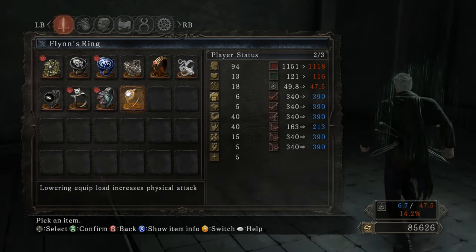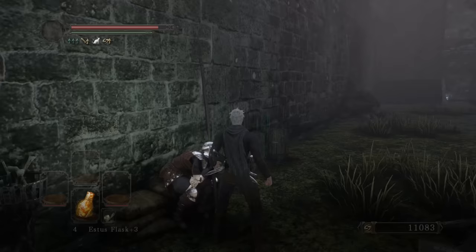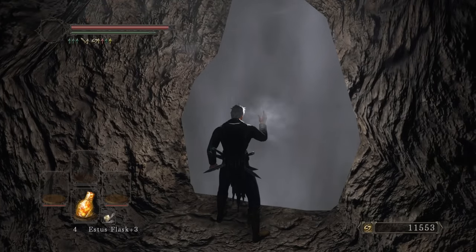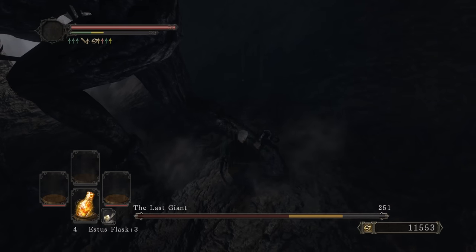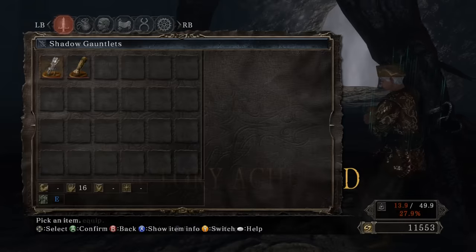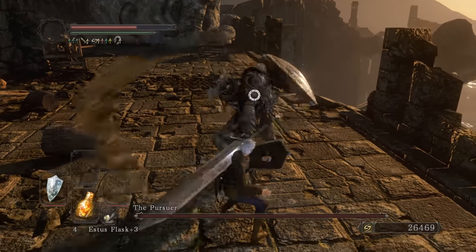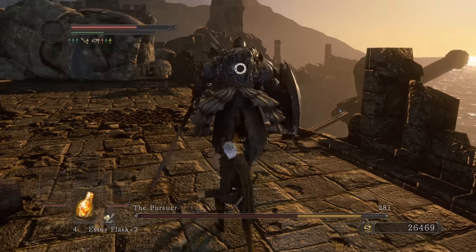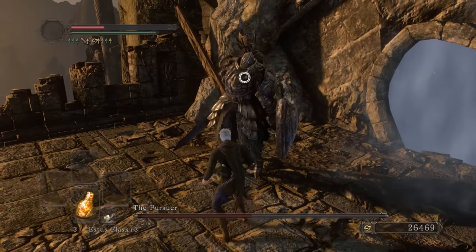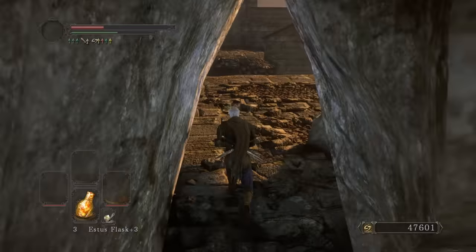48 strength, 16 Adaptability. I talk to Pate to exhaust his dialogue, then I want to get the Ring of Blades right now, so I'm taking out the Last Giant. The damage is real - that's what I'm talking about. Let me try one-handing it - one hand is actually kind of busted too. The one-hand feels like it does a little more damage sometimes, though both seem similar.